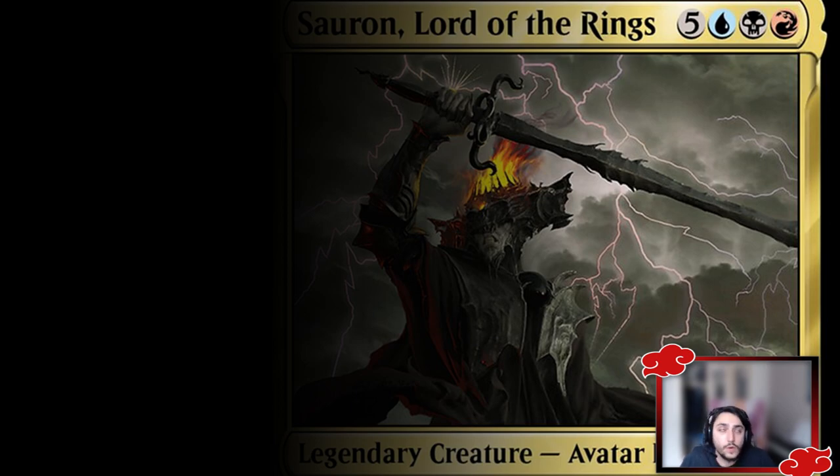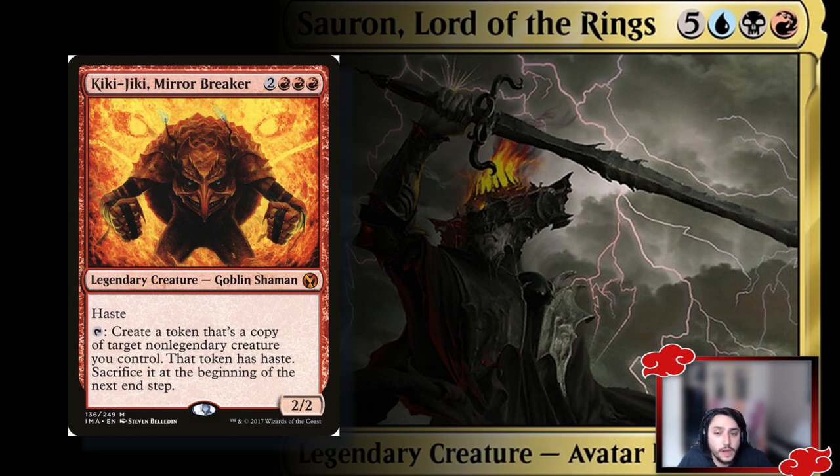Next is Kiki-Jiki, Mirror Breaker — a creature I'd try not to reanimate given the three red mana in its cost, but it's insanely powerful. You cast it and double a creature until the end of turn. A lot of people didn't realize how strong it was when it was reprinted as a saga, but when Kiki-Jiki was first released in the Kamigawa set, it was absolutely insane. Play it — it's a great card. It also enables ETB and leaves-the-battlefield triggers.